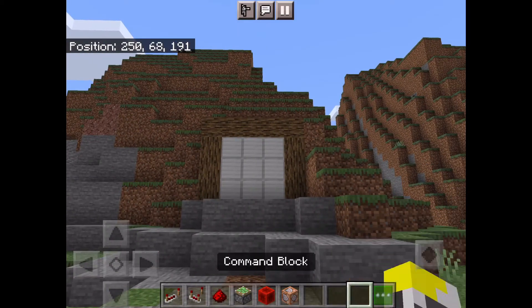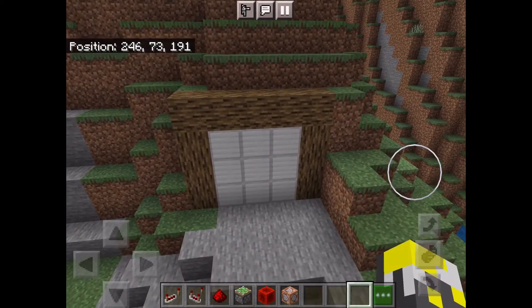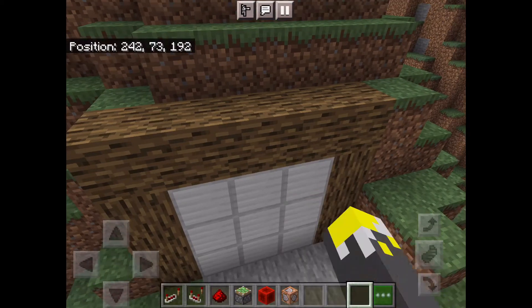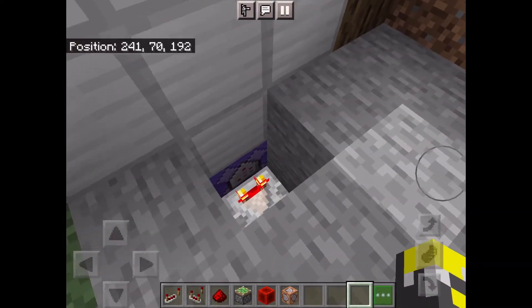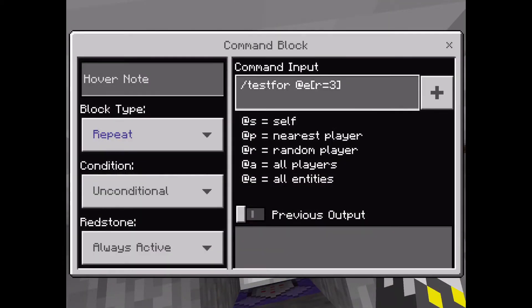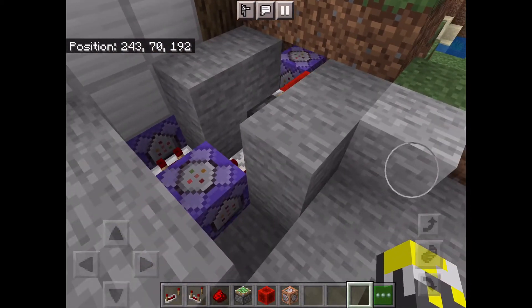First you want to build your door and make it a three by three — you can make it a two by two, but the three by three is just easier. So build your rim and then you want to build your blocks right here. Then you want to go into the center and break the block right here. As you can see, there's a little command block here. Then let's keep breaking some blocks — it's not a block, it reveals some stuff. As you can see, we have some stuff underneath the stone.